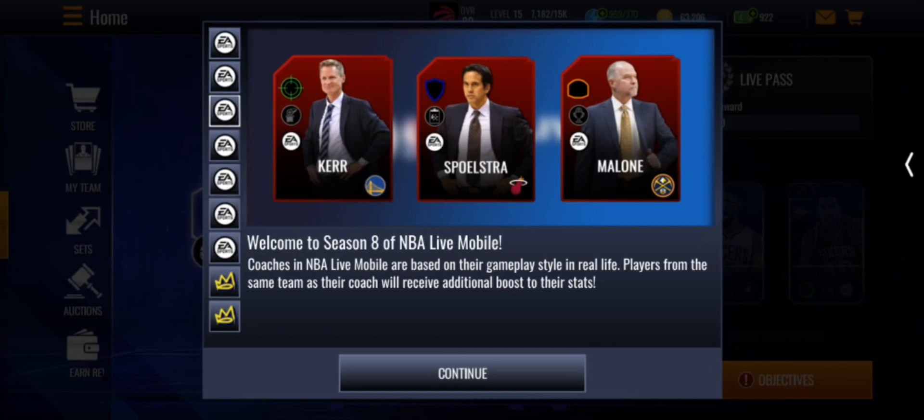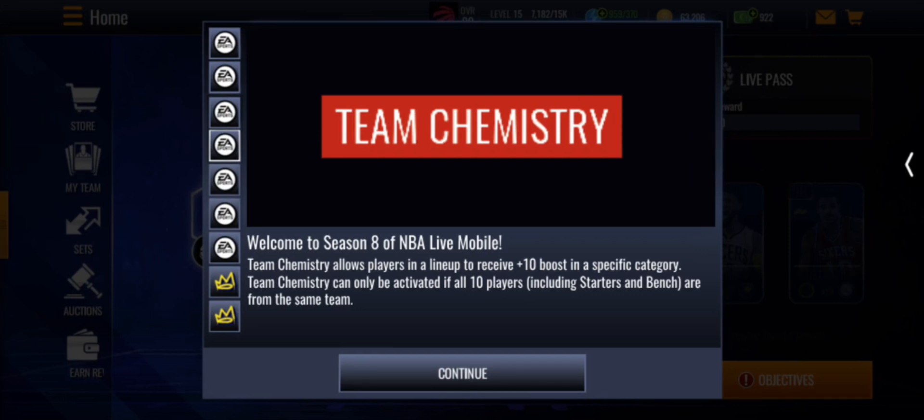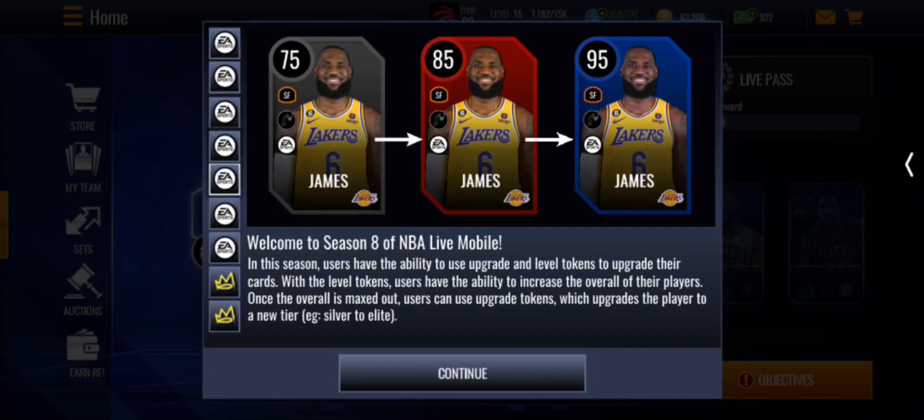There's also a Team Chemistry Edition which allows players in a lineup to receive a plus-10 boost in a specific category. It can only be activated if all players on your lineup — all 10, including starters and bench — are on the same team. Cards are also upgradeable with level tokens.